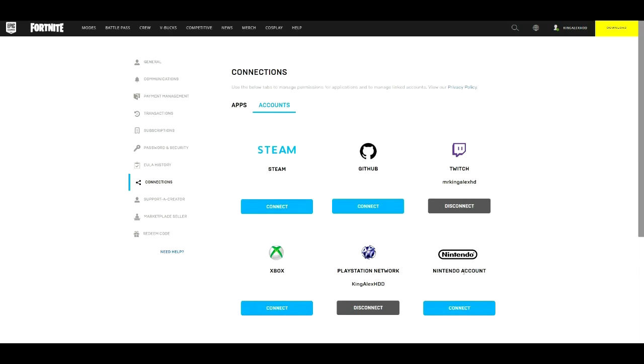Once you connect your platform, you'll need to put in your password and email, and they'll send you a confirmation. Make sure you connect your PlayStation, Xbox, or Nintendo account — or even PC or mobile — all of it connected to your Fortnite website account.